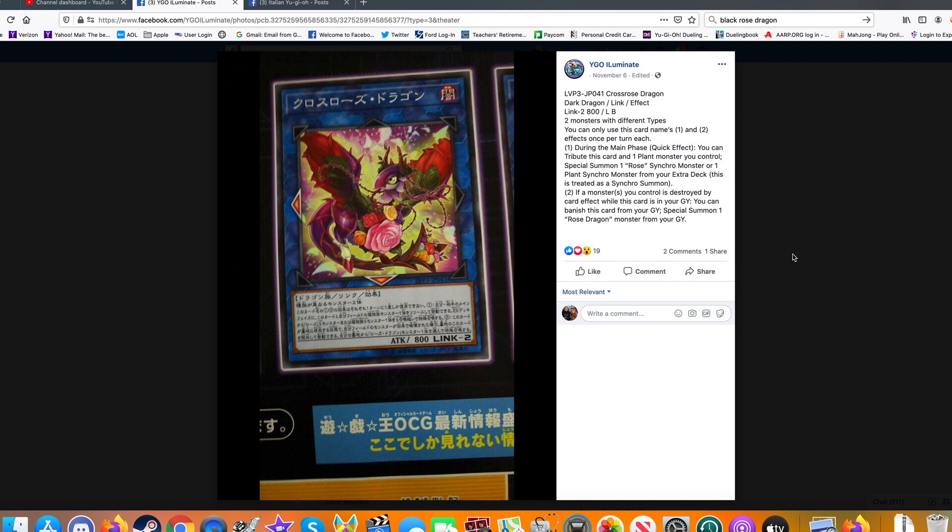First and foremost we got Crossroads Dragon. It is a Dark Dragon Link Effect Monster, Link 2 with the arrows of left and bottom. Requires two monsters with different types, which is really generic. You can use this card's first and second effect once per turn. First effect: during the main phase, quick effect, you can tribute this card to one Plant Monster you control. Special Summon one Rose Synchro Monster or one Plant Synchro Monster from your extra deck — this is treated as a Synchro Summon.